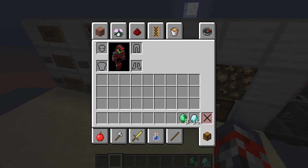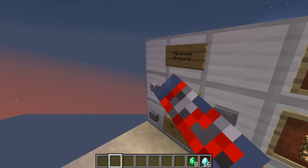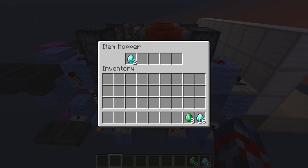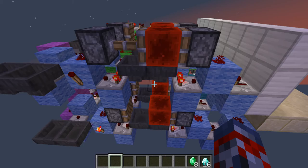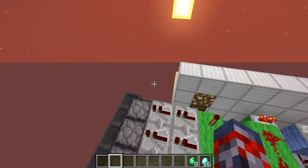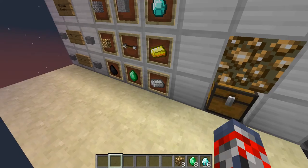I already had diamonds from last time, so I'll just show it again. Say I want some glowstone and I want eight glowstone — as you can see, it goes in here because this is set to eight right over here. It sends eight pulses, and then you come in here and you see eight glowstone, which is pretty cool.